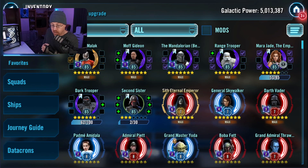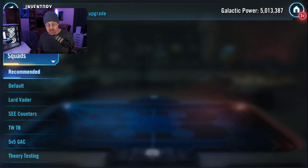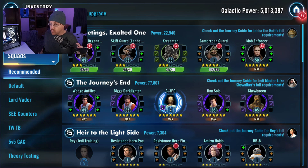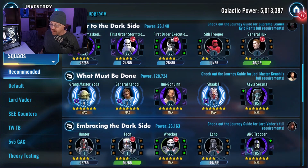Right here you can see our inventory, and on the left hand side we have a character sheet with all of our characters and our squad, ships, journey guide, and datacron. I am currently working on a specific thing inside of the journey guide, but right now we're going to take a look at squads. It's going to give us some recommendations on things that we should be working on inside of the journey guide itself. As you can see right here for myself, it is recommended that I work on Galactic Legend Jabba, Jedi Master Luke, or Galactic Legend Rey.